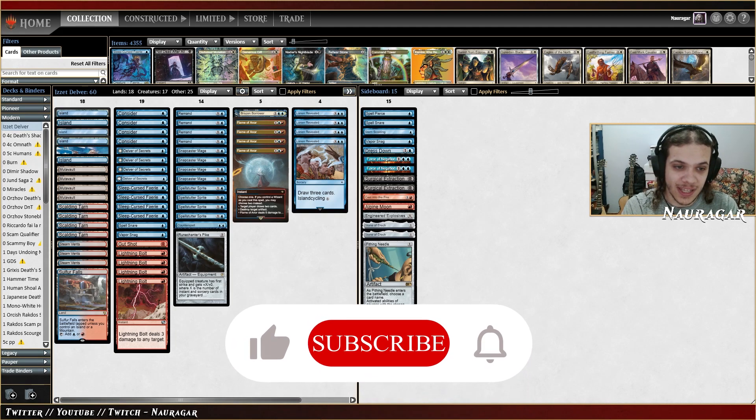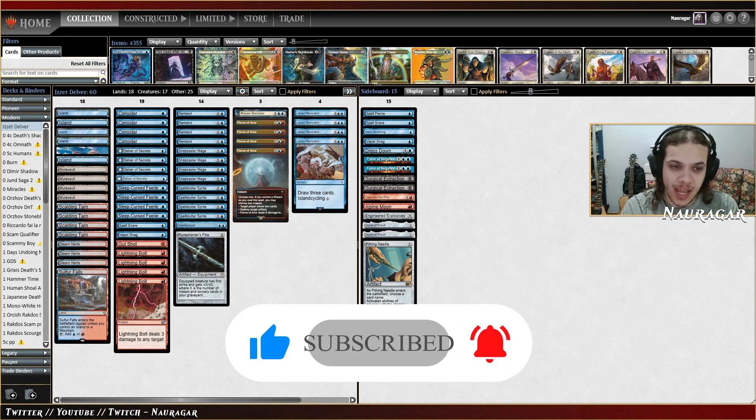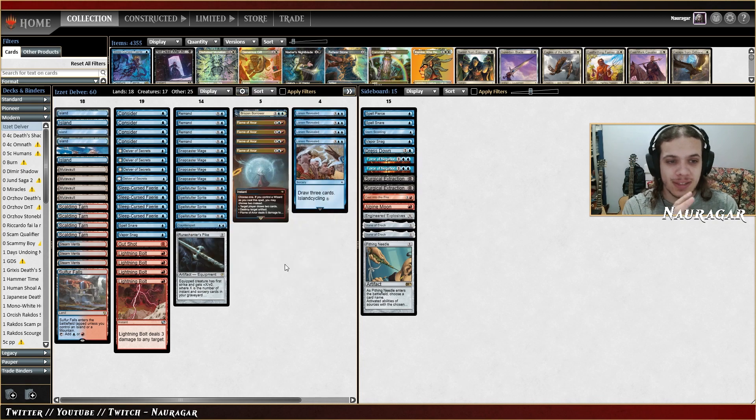Hi and welcome to the new Modern league. I think a good alternative to Murktide shells could be playing something based on Wizards, because we got the really powerful Flame of Anor — an incredible card that has a wizard synergy. I tried different shells similar to this one but I was not really successful, but someone managed to go 5-0 with this exact list and it looks pretty good.